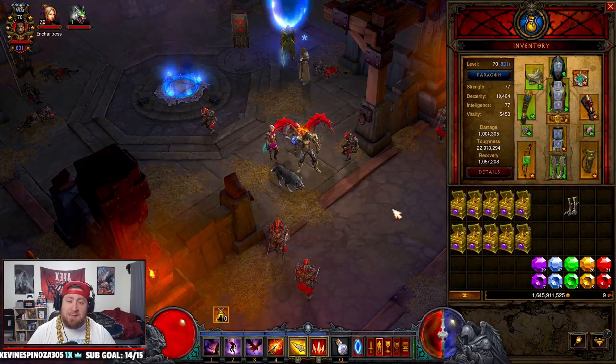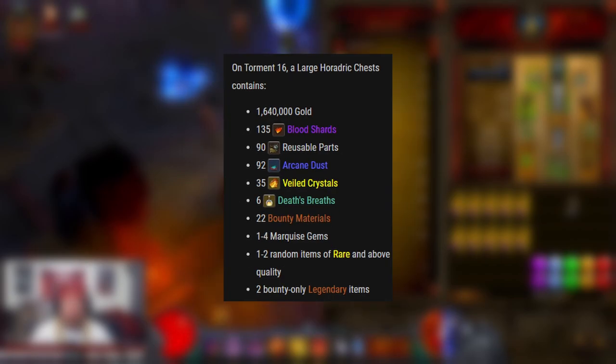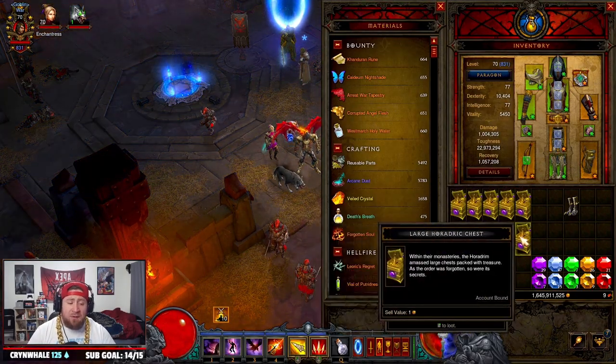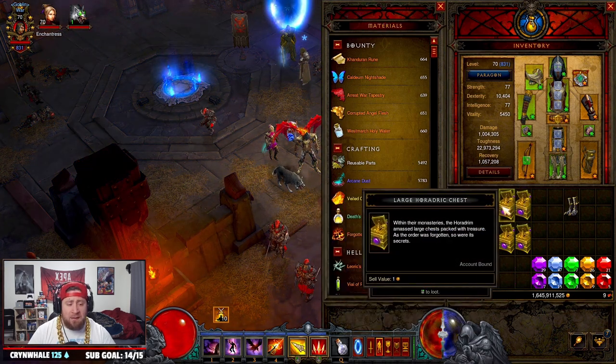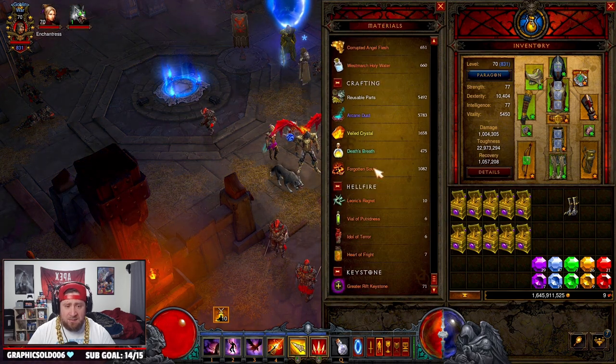Right now, Horadric chests on T16 give 1.6 million gold, 135 blood shards, 90 reusable parts, 92 arcane dust, 35 Veiled Crystals, 6 Death's Breaths, and 22 bounty materials per cache. All this is doubled in Season 26. Even if the theme wasn't here, farming these bounty caches is the best way to get these crafting materials and the bounty materials.